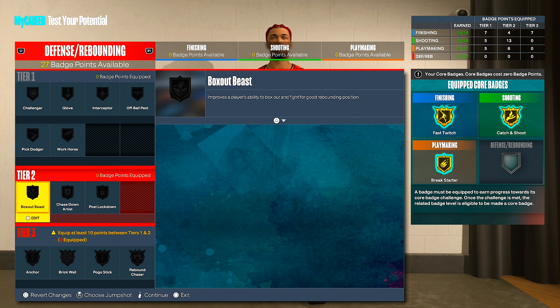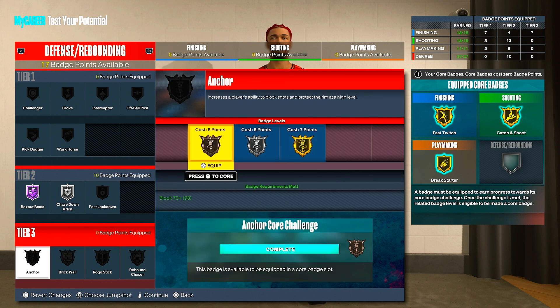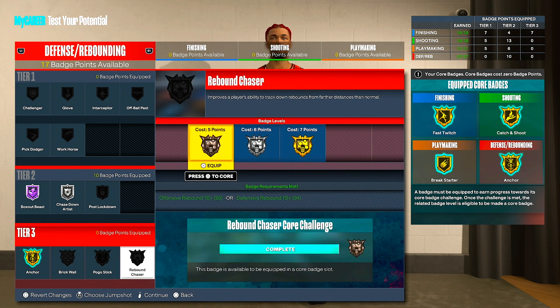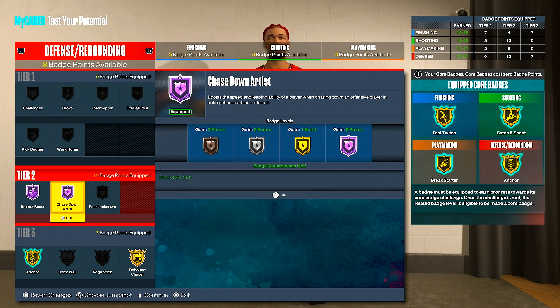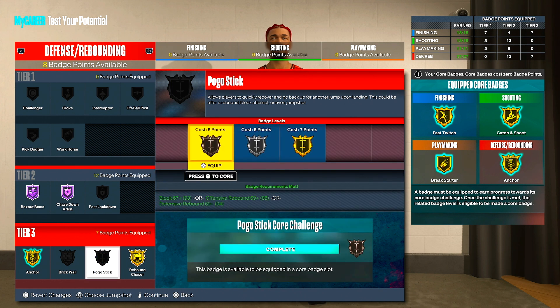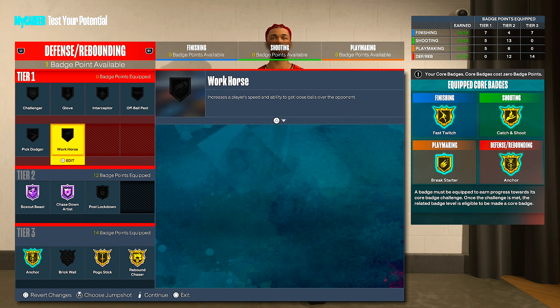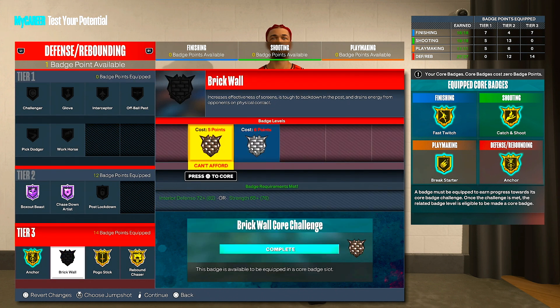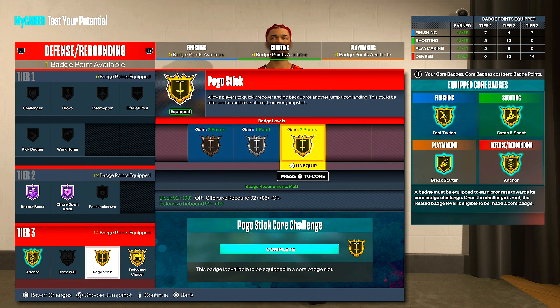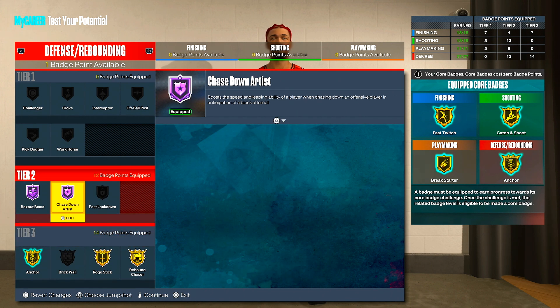For defense badges, definitely box out beats on Hall of Fame. Put chase down on silver for now. For anchor vs. rebound chaser, it's up to you — I think anchor is easier to call. You have eight badge points left, so you can put on brick wall if you like to set screens. Poco stick is probably what I'll add, with the extra one going on workhorse or interceptor. I'd add my plus-four career badge points to this category to get additional badges to at least bronze or silver depending on your play style.